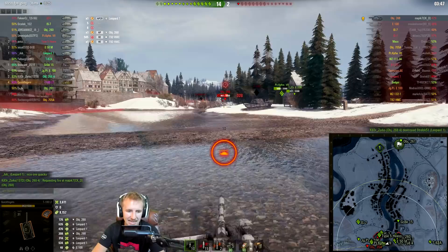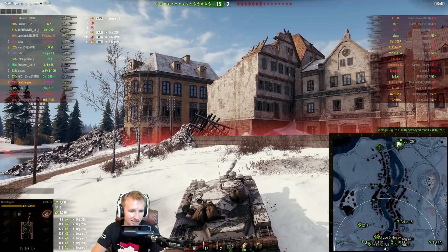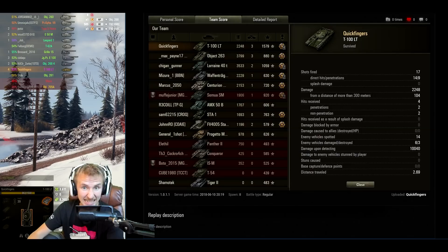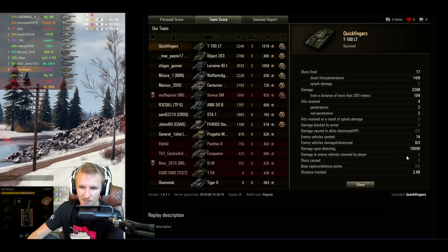With 8,000 assistance and 3,600 damage we'll try to get the kill on the T-268 at the end of the game — not quite, and the Jagdpanzer finishes him off. Two gigantic light tank games, each about 6 minutes. First round on Malinovka: Ace Tanker, Scout medal, we spotted 14 out of 15 enemy tanks, earned Patrol Duty, 10,000 damage upon detecting, did 2,200 damage ourselves to finish third, and 56,000 credits profit at tier 10.